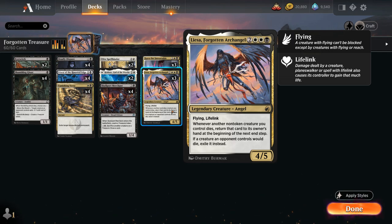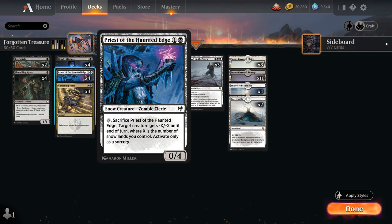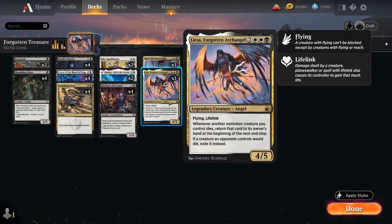Lisa synergizes very nicely with any sacrifice effects, like our Priest of Haunted Edge — the 2-mana 0-4 that we can tap and sacrifice to give an opposing creature minus X minus X until end of turn, where X is the number of snow lands we control. It can only be used at sorcery speed, so if we activate our Priest we can take out an opposing creature and maybe get it back thanks to Lisa.